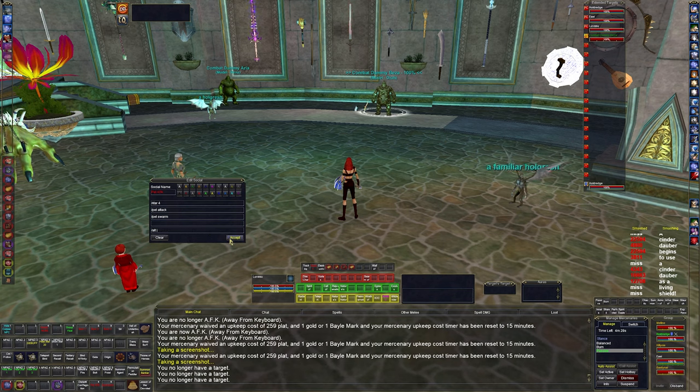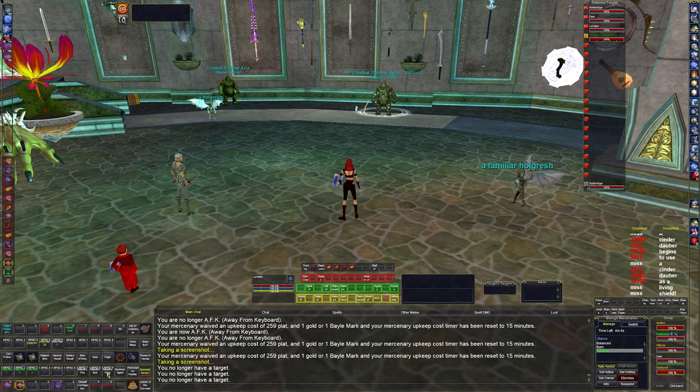I have a pet attack button, and I summon Spirit of Nature — a fairy — and Nature's Guardian — a bear — which just attack whatever I'm fighting. I also cast Group Spirit of the Wolf and Great Wolf, which are great buffs that accelerate the ADPS of the group. If we had a mage or wizard in the group they'd be doing massive damage with how the enchanter's set up.